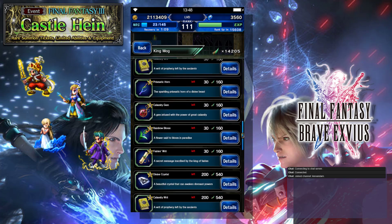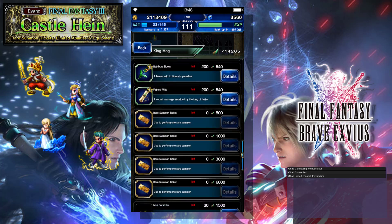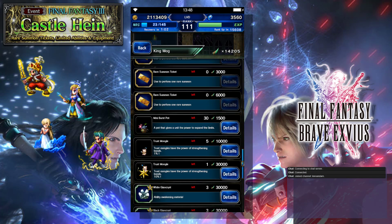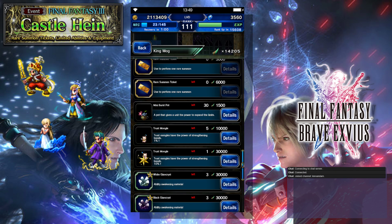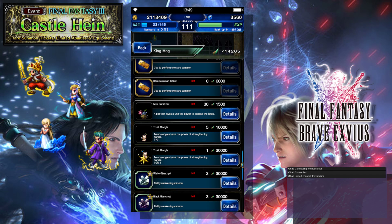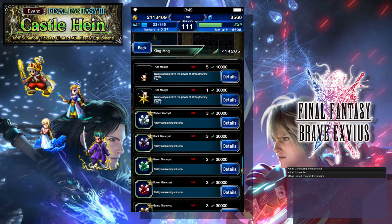Since the equipment's not all that great in this event, the Mini Pop Bursts are okay if you don't have anything else to buy. The 1% Trust Moogles are not that great, so that's not something I would get. The 10% Trust Moogle for 30,000 wind fangs is a fantastic deal — you're getting 10% for 30,000 versus 5% for 50,000, so it's a much better deal. Always snag the Trust Moogle as soon as you can.